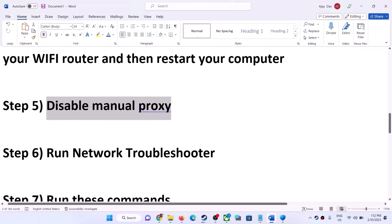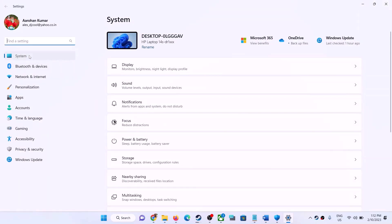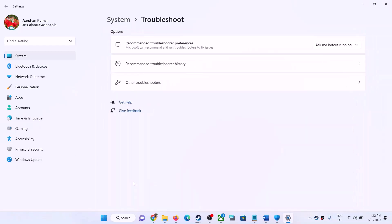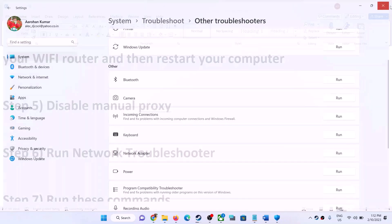Next, run the Network Troubleshooter. Open Windows Settings. On Windows 11, click System then Troubleshoot. On Windows 10, click Update and Security then Troubleshoot. Click Other Troubleshooters, find Network Adapter, and click Run. Once the troubleshoot is complete, restart your computer and launch the game.